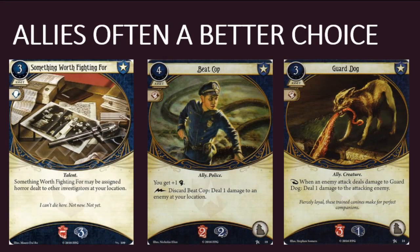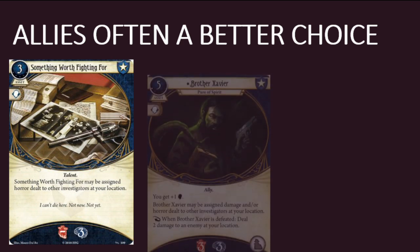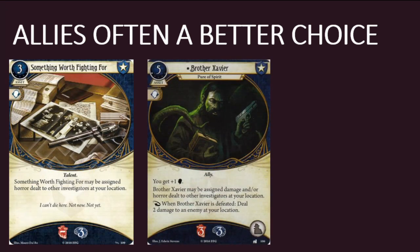Unfortunately for cards like True Grit and Something Worth Fighting For, allies do exist. If you're in the market for some extra health or sanity, I think you're much better off spending those hard-earned resources on an ally, which usually comes with a kick-ass special ability in addition to a nice pool of health and/or sanity. One ally that immediately comes to mind is Brother Xavier, a Guardian ally from the Miskatonic Museum. Brother Xavier gives you plus one willpower, three additional health and sanity, and an amazing special ability that can help you take down an enemy when he is defeated. Brother Xavier may also be assigned horror dealt to other investigators at your location, just like Something Worth Fighting For. Brother Xavier does cost one experience point and he's slightly more expensive than Something Worth Fighting For, but I think it's a small price to pay for a vastly superior card.